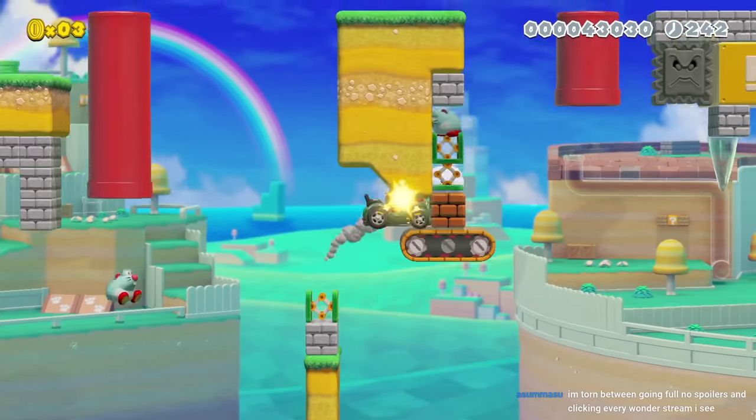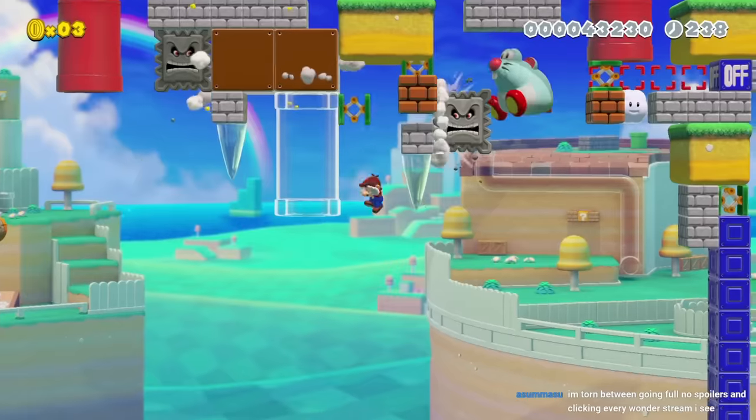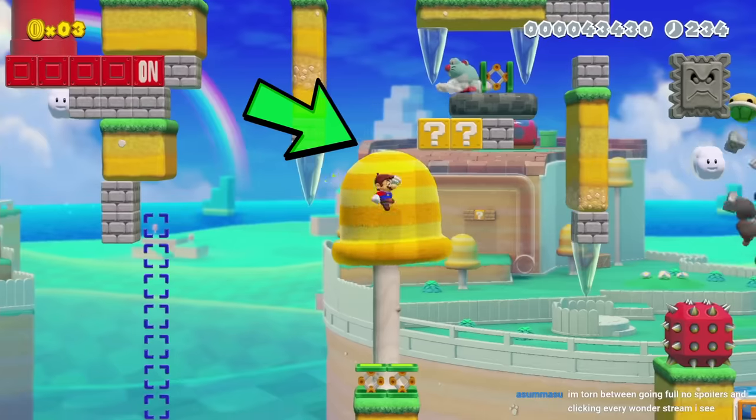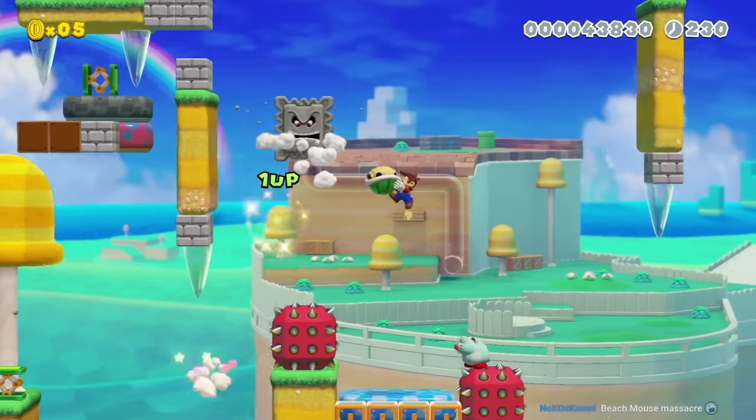By driving the car into this block, it launches both this skip squeak and spring so I can reach this pipe. Now the setup for this next trick is something I haven't seen before. Climbing to the top of this tree releases a 1-up mushroom to bounce the skip squeak into perfect position to jump off of.